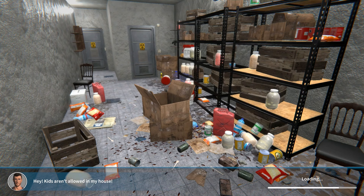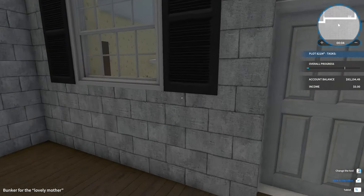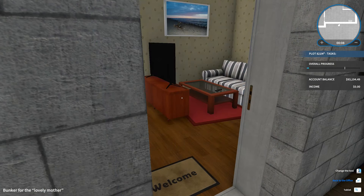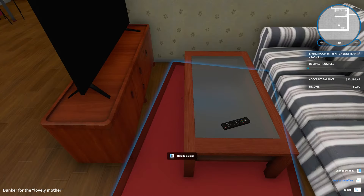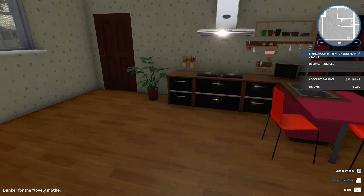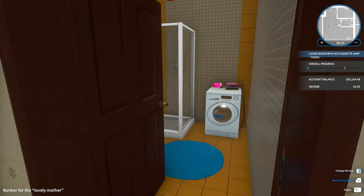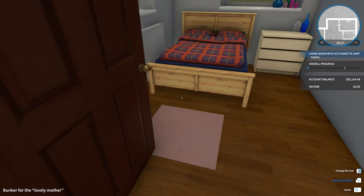I do not understand this job. Okay, it looks good so far. Hello - it's a weird living room. I do not like this setup. There's something here on the mini map. There's a bathroom - I'm guessing downstairs there's a bunker.